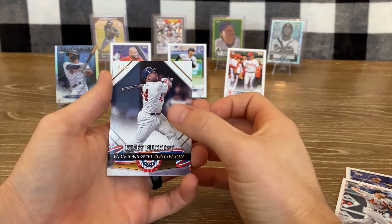Nico Goodrum, Joe Ross, Hunter Dozier, Luke Raley, Garrett Cooper, Trevor Story, Matt Beaty, nice Brandon Marsh rookie debut, Ramon Urias, Elehuris Montero rookie, Luke Maile, J.P. Fabian, Alec Thomas rookie debut, and Andrew McCutchen.